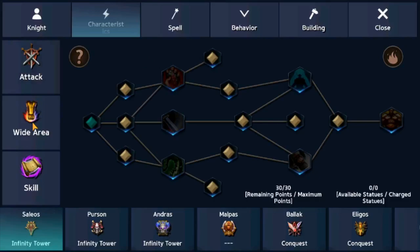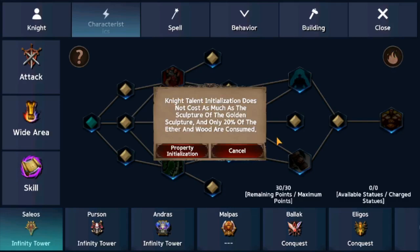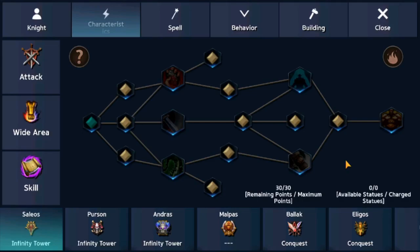Next we have the Characteristics tab, where you allocate your mercenary skill points to specific specializations such as Tech, White Area, and Skills. Keep in mind that each mercenary has a different type of specialization, and you can reset by clicking the fire icon on the top right corner. The reset doesn't cost anything but it refunds 20% of the resources used to allocate skill points. I won't cover mercenary skill builds in this video since I don't have enough resources, but I will do it in the near future.